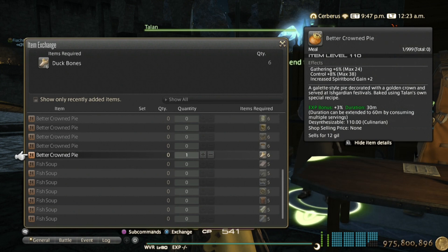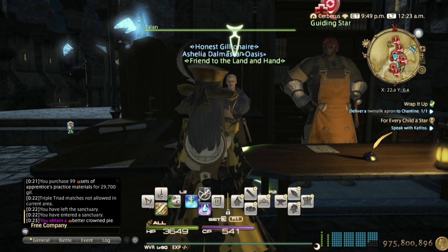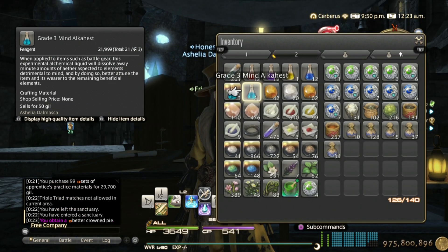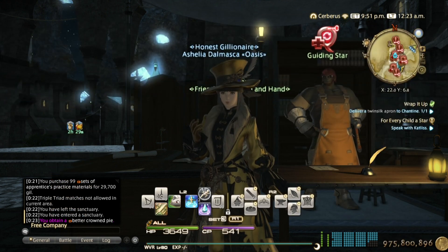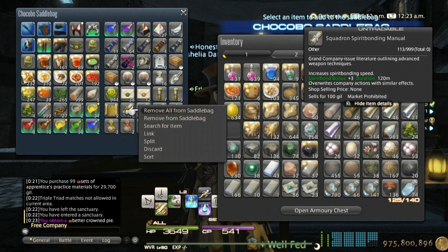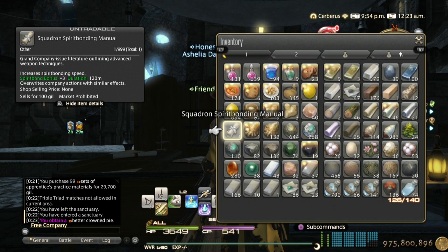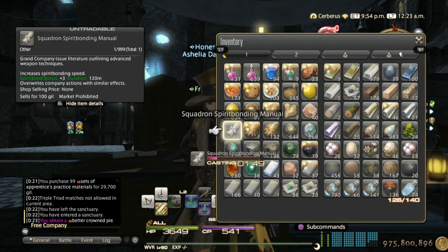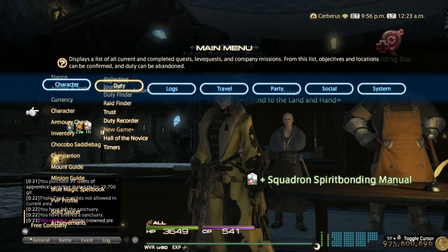If you have leve allowances that you don't have any other use for, that's a great option. There is the Better Crowned Pie that increases spirit bond gain, and the Squadron Spirit Bonding Manual that also increases it. I covered how to get those manuals — how to recruit your squadrons, level them up, and eventually farm those manuals and buffs — in my beginner's guide.